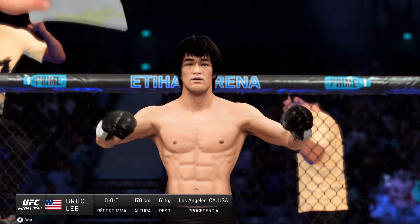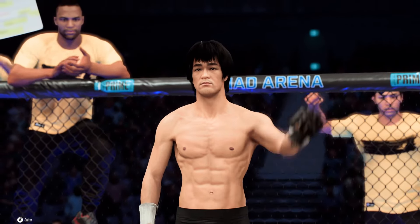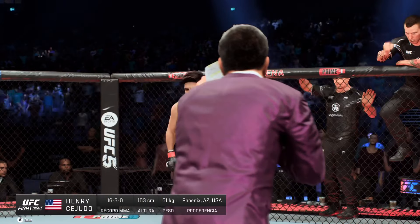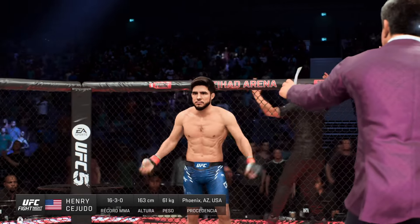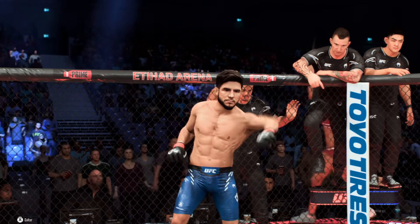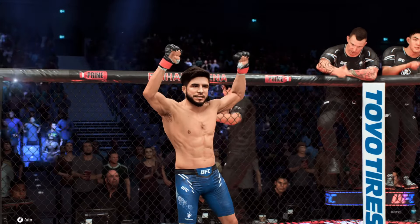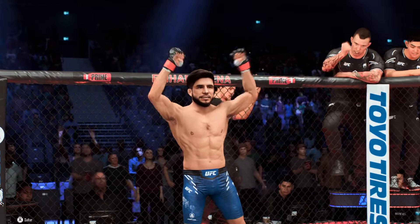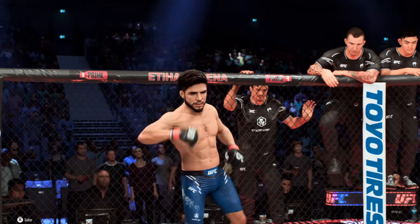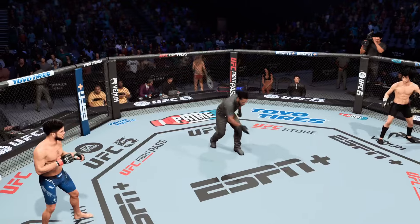Introducing first, fighting out of the blue corner: Bruce the Dragon Lee! And his opponent, fighting out of the red corner — presenting the former UFC Flyweight Champion of the World and the former UFC Bantamweight Champion, Henry 'Triple C' Cejudo! You ready to fight? You ready? Let's do it!